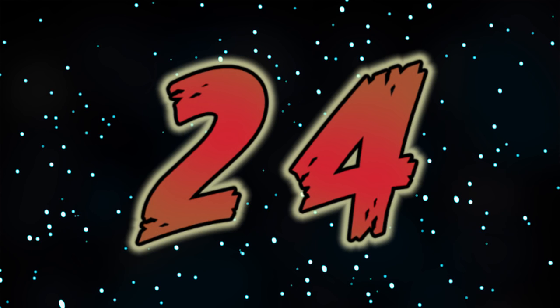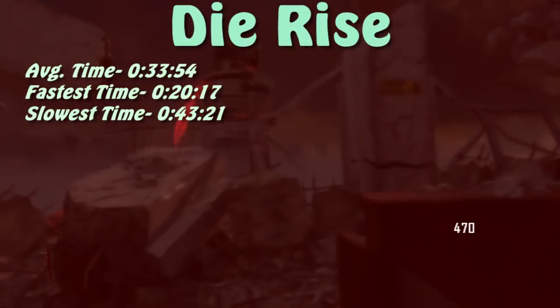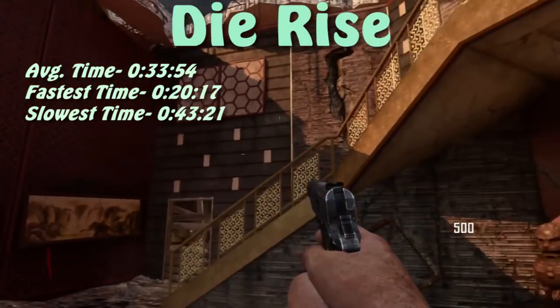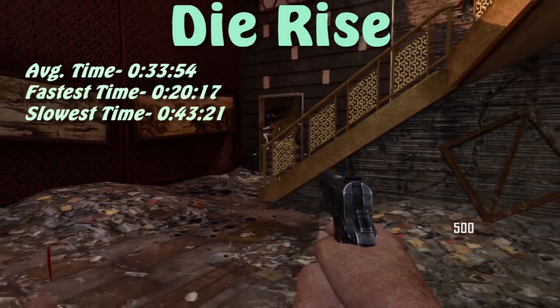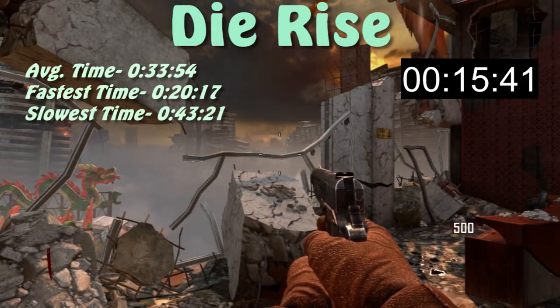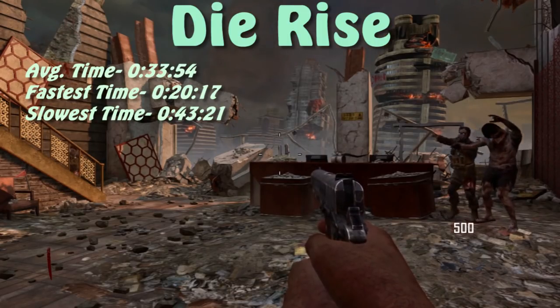At number 24, we have Diner with an average survival time of about 34 seconds. The results, while averaging longer than Zetsubou no Shima, seemed a lot more consistent — there wasn't just one spawn point skewing the results. However, whenever zombies spawn from the top areas, things go a bit faster since the zombies don't have to break down barriers. The fastest time on this map is 20 seconds, which is pretty fast.